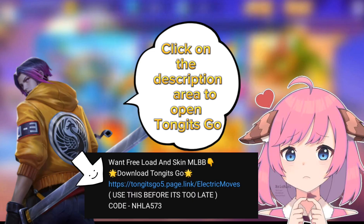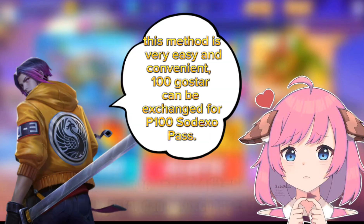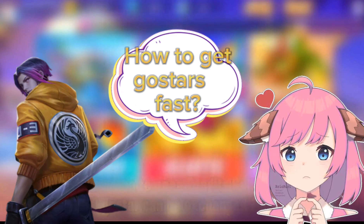Click on the description area to open Tangents Go. This method is very easy and convenient. 100 Ghosters can be exchanged for P100 Sodexo Pass. How to get Ghosters fast?